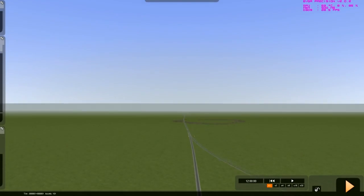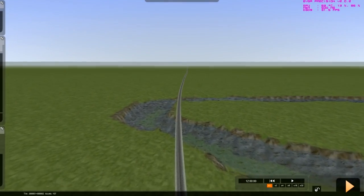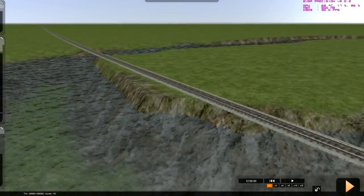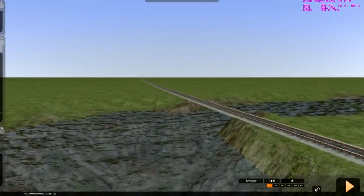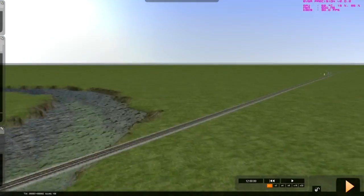A little bit further down the line here, we've got our scenery. So as you see, we've got a train track going over some water. It does not look very realistic — I mean look, the track is right over there and it just doesn't look realistic. Therefore this is why bridges come in handy.